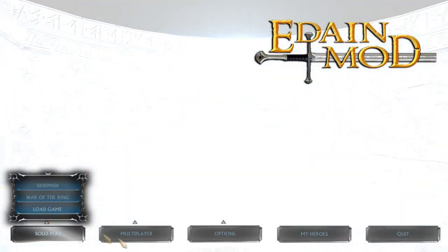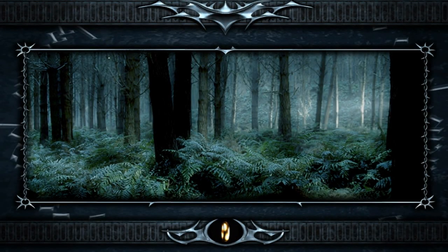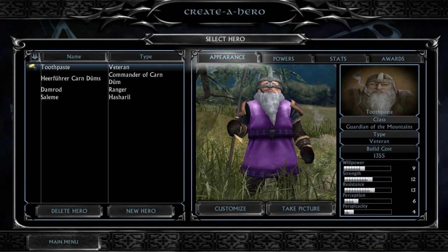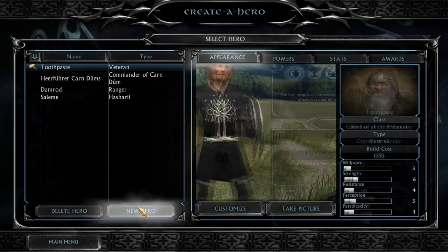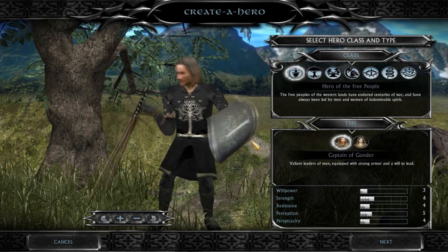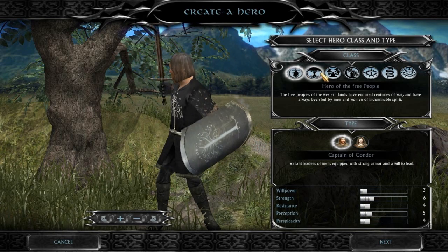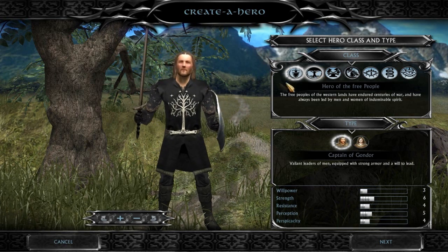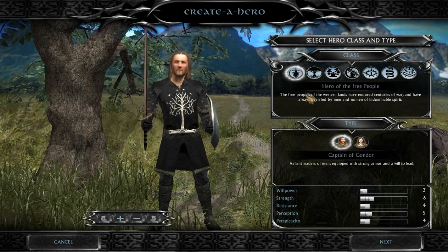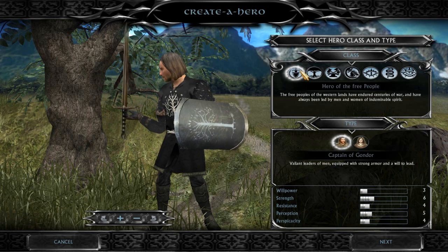Instead of going into the singleplayer straight away, I did want to take you through the Create a Hero game mode, because that whole thing has been revamped. I've got Toothpaste the Dwarf here, but this is from Rise of the Witch King. I think you guys are going to really like the changes they've made. There's only one change I do not like — they got rid of the Wizard class completely. I think their thinking was that the Five Istari were already in the game, so it might make it unbalanced.